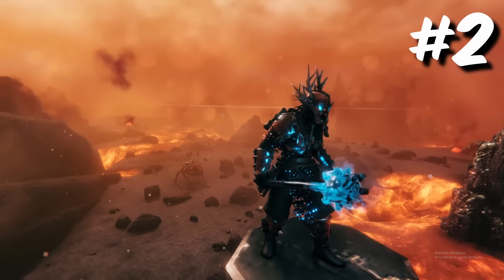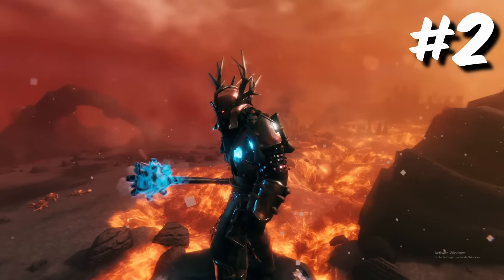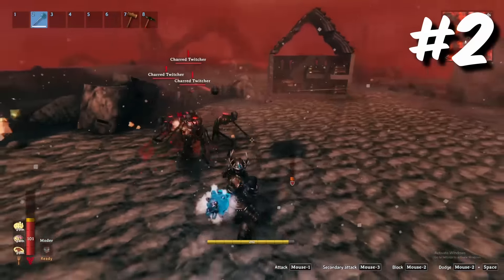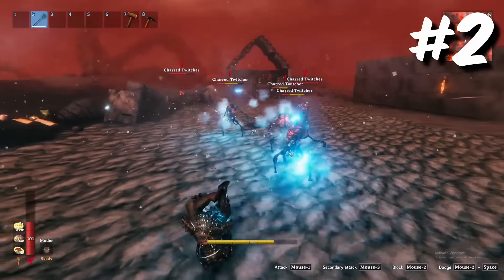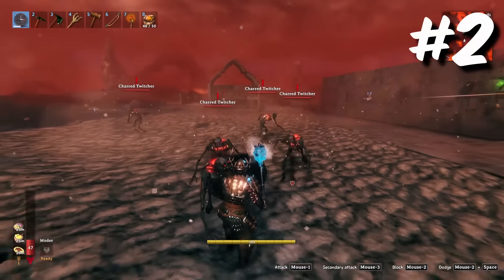Number 2 is the Stormstar Mace. The mace stands out for its quick attack speed and significant knockback for a one-handed weapon. Furthermore, due to the rapid attack speed, you can expect an increased chance of proccing the Chain Lightning, crushing the Undead Horde. Plus, unlike my first choice, this weapon is single-handed, allowing you to pair a shield with it for added protection.